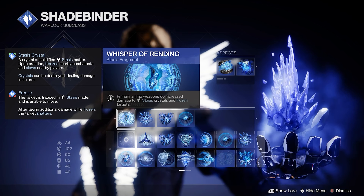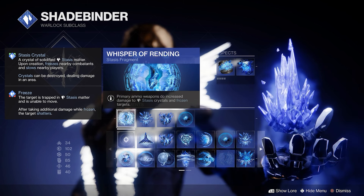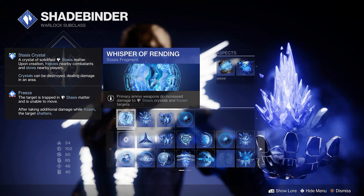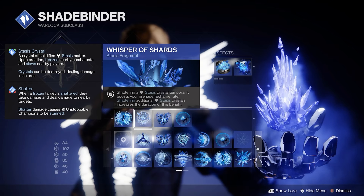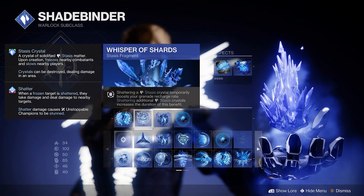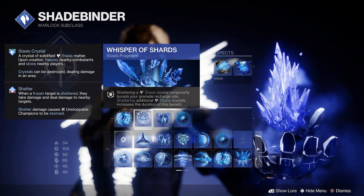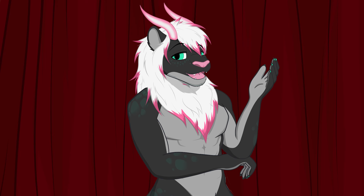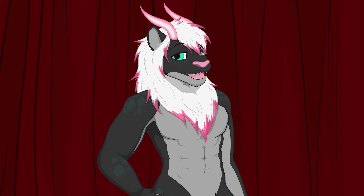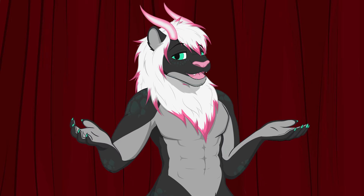For our fragments, first up is Whisper of Rending — primary ammo weapons deal increased damage to stasis crystals and frozen targets. No Time to Explain is kinetic, so this just made sense. Next up, Whisper of Shards — shattering a stasis crystal temporarily boosts your grenade recharge rate, and shattering additional stasis crystals increases the duration of this benefit. We'll be making crystals fairly often with our artifact mod, and we'll be using grenades a lot, so this helps us throw even more grenades.